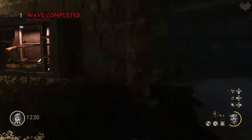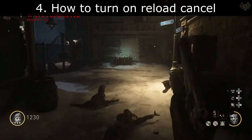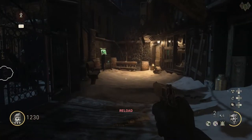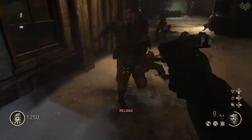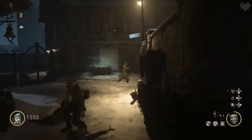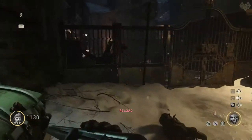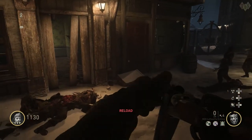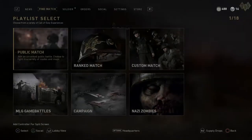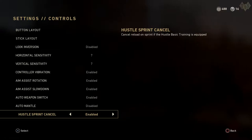Moving on to tip number 4, our sneakiest tip. This tip covers how to enable the ability to cancel reloading mid-animation by sprinting. Some people like continuing to reload while running from a horde, but it's nice to have the option to cancel the reload when you sprint. For example, if a huge flamethrower zombie shows up and you're fiddling with a reload but still have bullets in the clip, you'd want to cancel that and just shoot. To change the setting, go to multiplayer settings, scroll to the very bottom, and change the hustle sprint cancel setting. It's in the multiplayer menu as it has a greater influence over multiplayer gameplay.